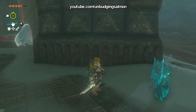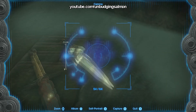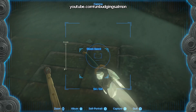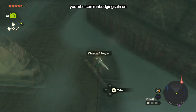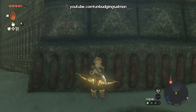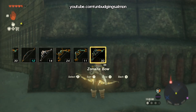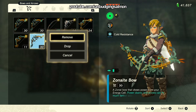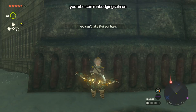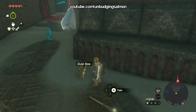Then you need to select a new weapon, and as you let go of the directional pad to equip the new weapon, you need to start spamming the plus button to open up your menu before the map opens. When you get into that menu, drop the weapon you have equipped, then press B to exit the menu, and you should have both weapons on the ground, including a new weapon that you duplicated from the first weapon.